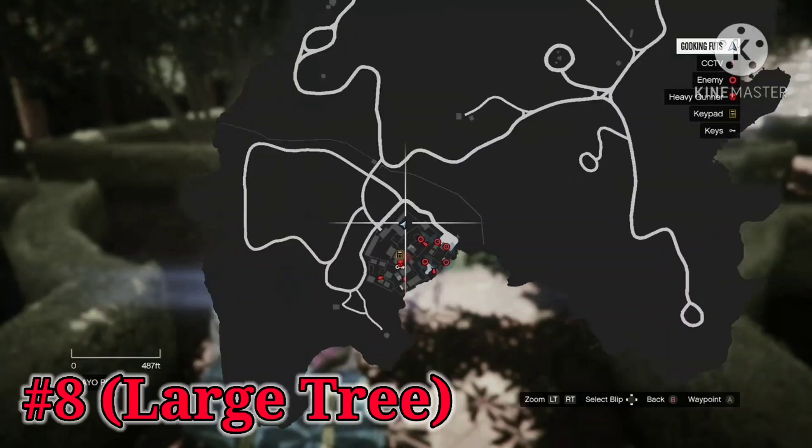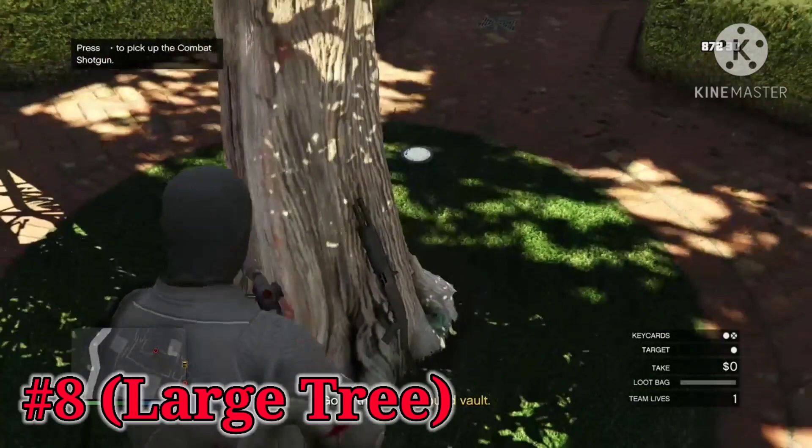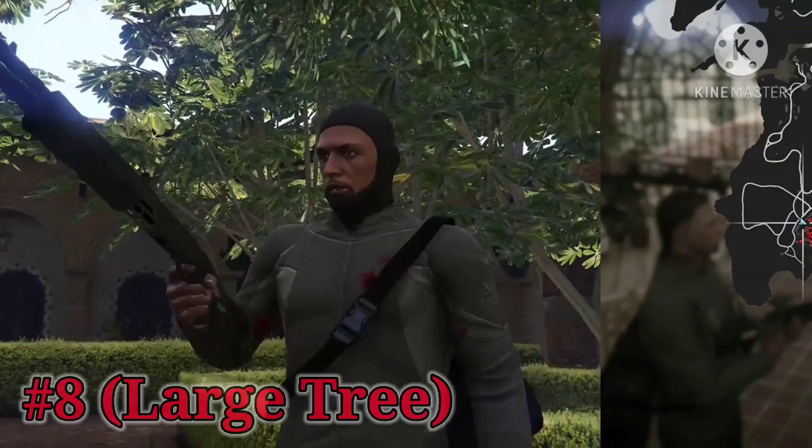The eighth location is another difficult one, as there's not much information about its location online. Just head to the northwest part of the map, and amongst some hedges you're going to notice a large tree. Leaning up against that tree is going to be shotgun location number eight. I recommend you do this without the alarms going off — it is much easier if you just kill all the guards first.